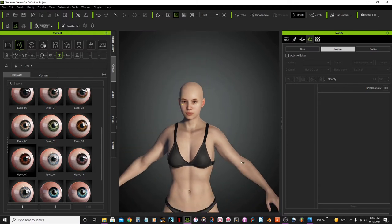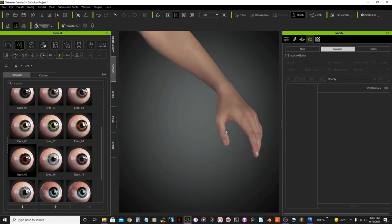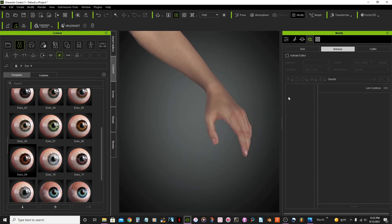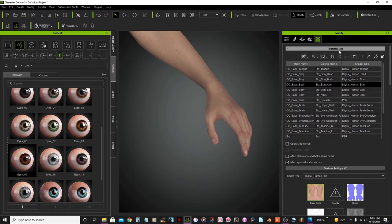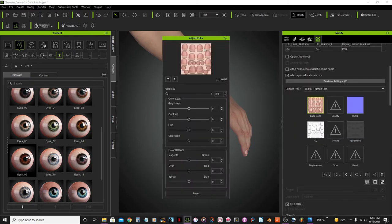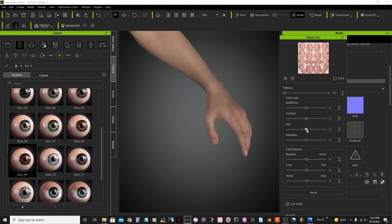Now I want to adjust her fingernails to a red color. I'll jump to the modify panel, go to materials, select the body, and on the material list find the nails. I'll increase the saturation — not too much, that was a lot — and then adjust the hue.